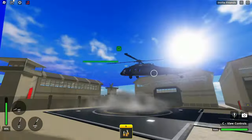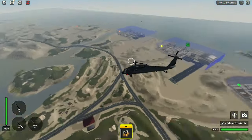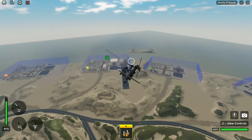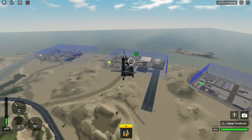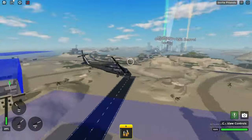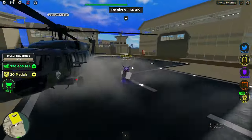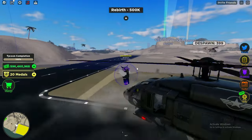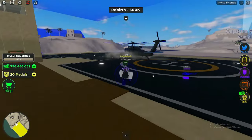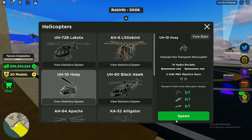The Black Hawk is kind of slow, which makes sense because it's a larger vehicle that can carry more people. It actually goes slower than the oil and crate helicopter I showed first, which has no guns — that's kind of bad in my opinion. You definitely want to be quicker so you can maneuver faster. Also, only the pilot can deploy flares, so the only person that can shoot is the gunner. It's a good helicopter for carrying a large faction around.